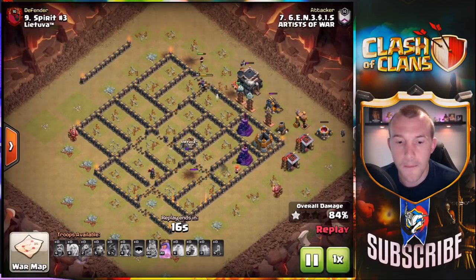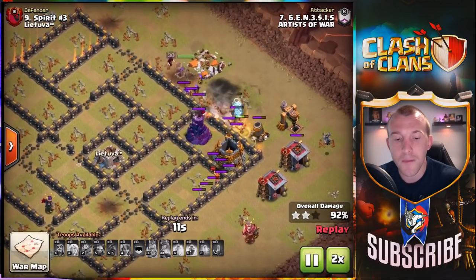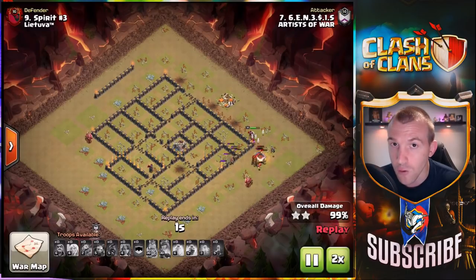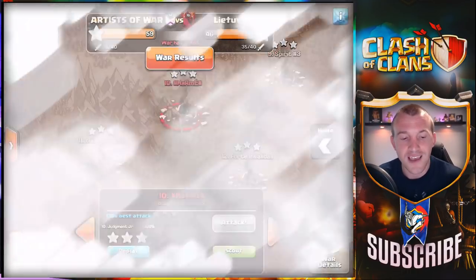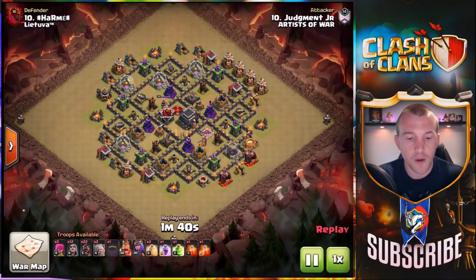The Queen still has her ability, and the Valkyries have done such an effective job within the base that they're going to come through and tear the rest of those defenses down. Now let's move on to more traditional Hog Rider attacks — what we used to see — it's still very viable. This is base number 10 and 11.